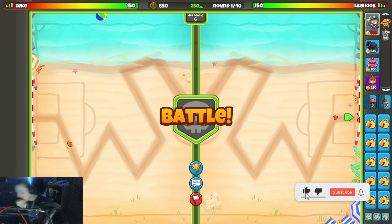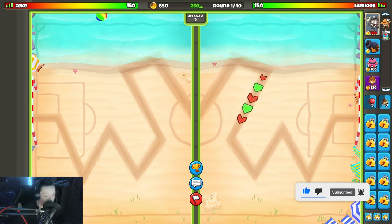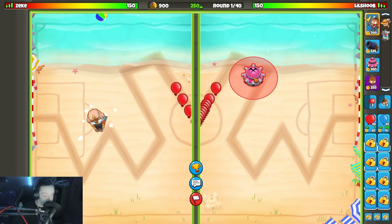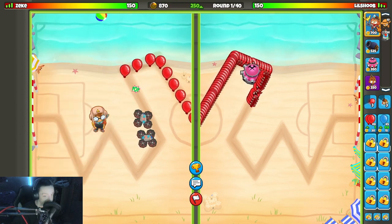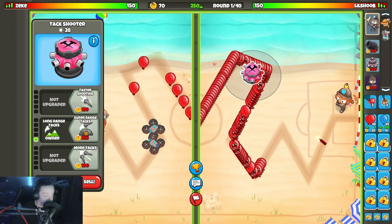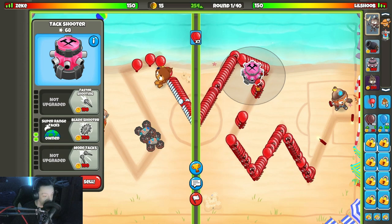Smudge cat — right before we get into the video, that'd be me in the bottom left corner, you should like him. I think we're gonna do blade shooter it honestly — I think blade shooter is the smartest thing in the beginning here because it'd be the cheapest, and we're gonna get long range on him.